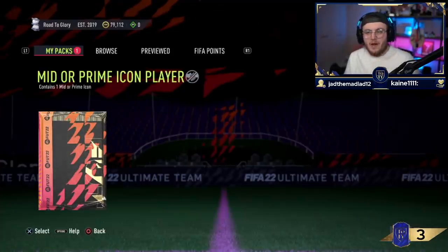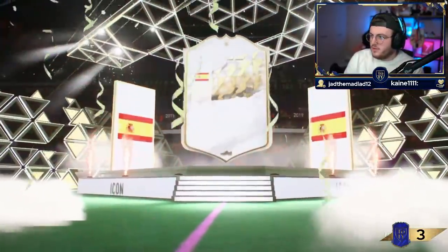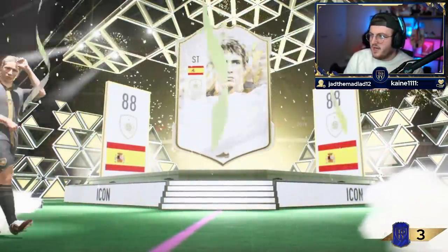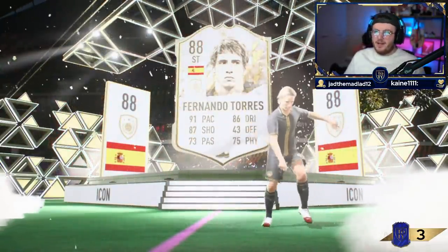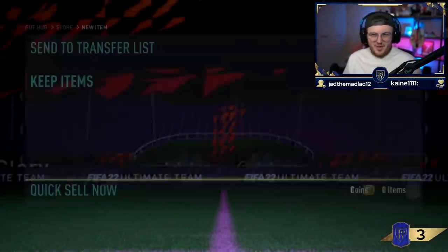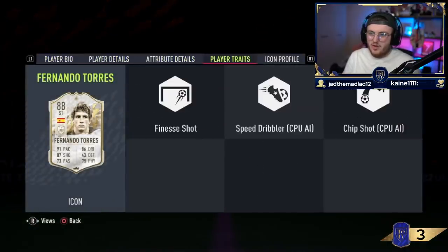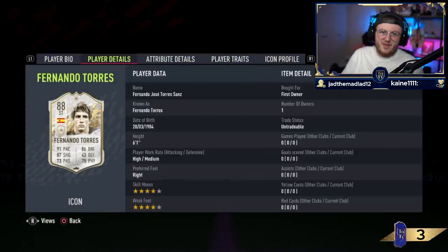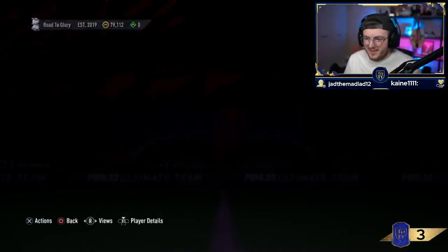We've got Tardis Garchomp's mid or prime icon player pack now. Mid-Torres. Good pace, decent dribbling stats, decent shooting stats. His shot power is quite low, finesse shot trait. Not the end of the world I guess, just not insane. Pretty average.